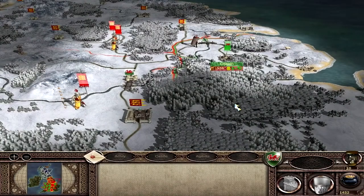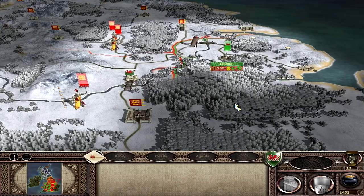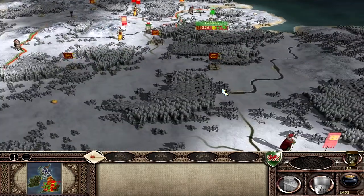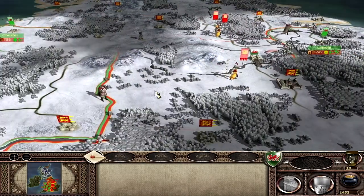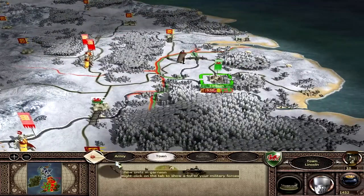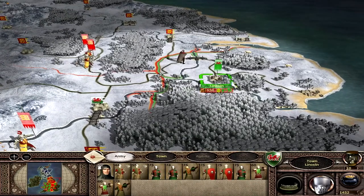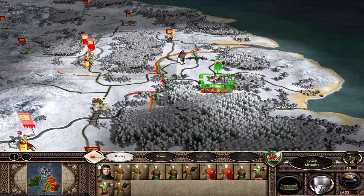Hello YouTube, this is Dragonheart, the Prince of Wales, and welcome to part 8 of the Wales campaign for Medieval 2, the Kingdom's expansion. In the previous part, we snuck past this English army here by Edmund and took Lincoln. We took Lincoln very easily — it was an auto-resolve, they only had one or two units in there.